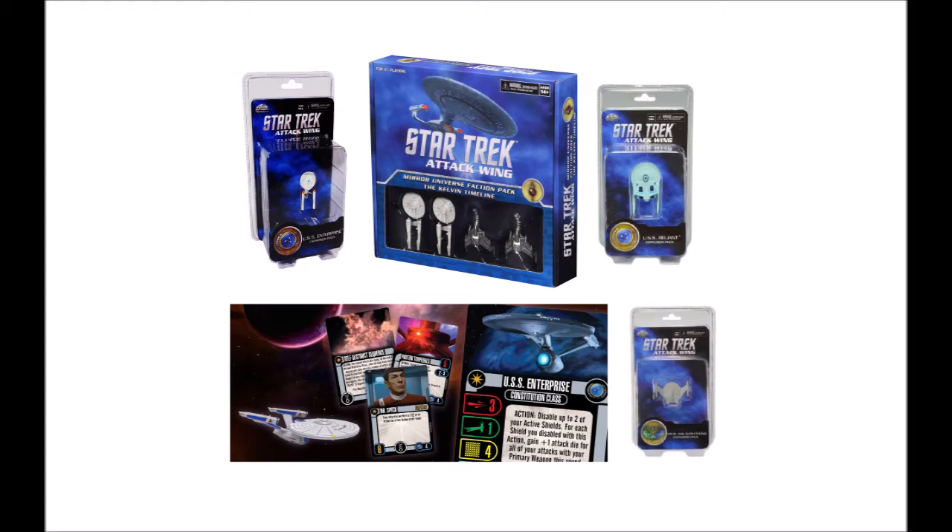If you are a fan of the original series — keeping in mind you've already purchased the Animated Series pack — you'll want to pick up the Mirror Universe Kelvin Timeline Faction Pack. It comes with two Kelvin Timeline Enterprises and two Klingon ships. They're about as strong as Katinkas but look really cool. It comes with some really nice Klingon cards. Then you'll also want to get the Tiny Prize, as it comes with some original series era cards that are really good.